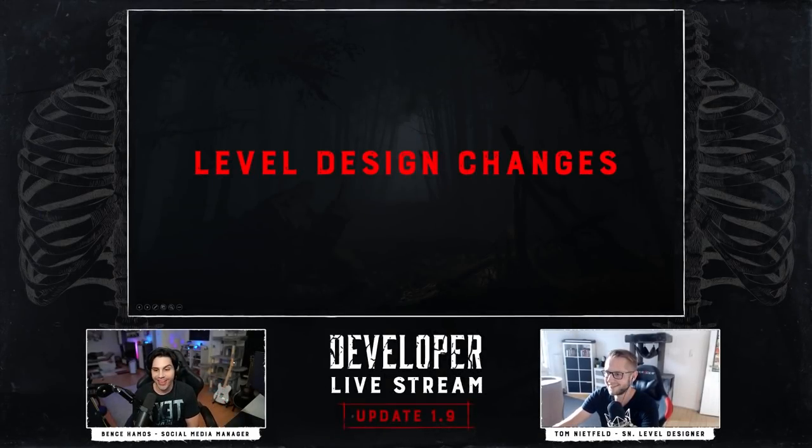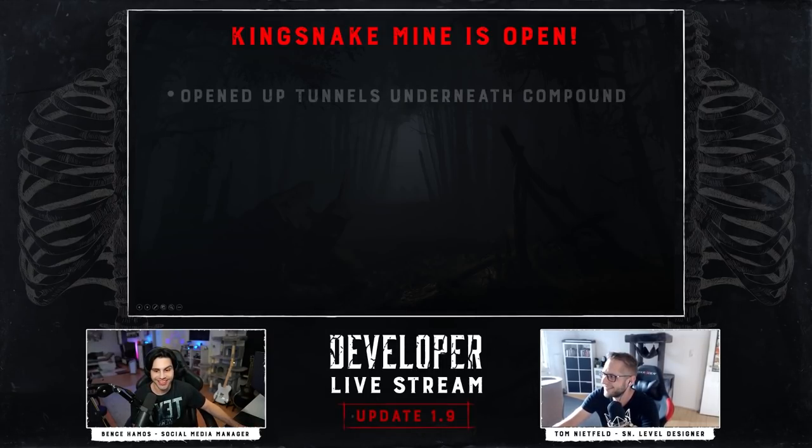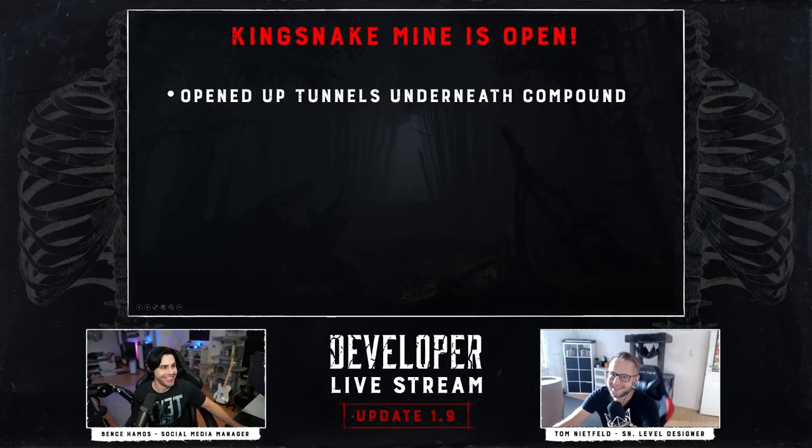Let's talk about all the awesome level design changes we have in store. The first one we're going to talk about — we've had Twitch chat users, some early map people, saying 'open the mine' all caps. I've seen that quite a lot, so while you were talking about other stuff I just went and did it real quick. I even managed to put it in the presentation. Let's talk about the mines.